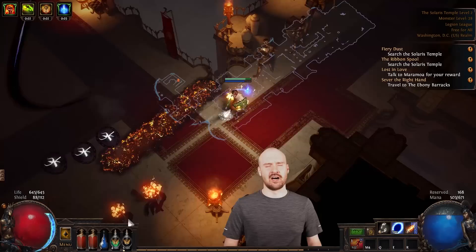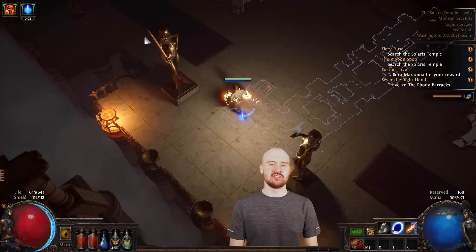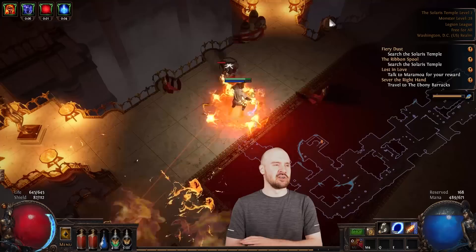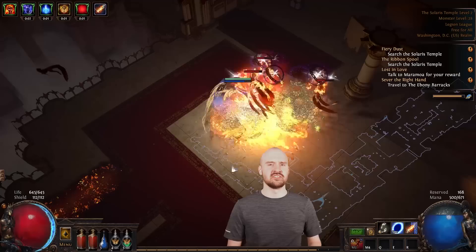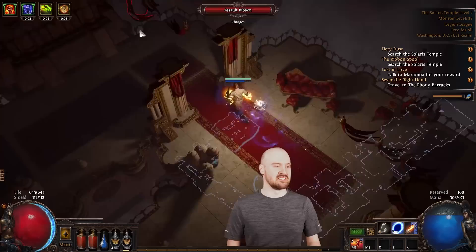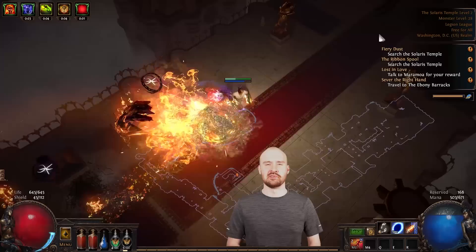So as simple as it sounds, I really have to recommend just starting with one or two concepts. The build I'm playing right now in the background is an incinerate trickster, and the only goal was to make a good feeling incinerate character. I wasn't worried about damage or defenses — those were decisions I made as I created the build. Only pick one or two goals and let everything else stem from those.